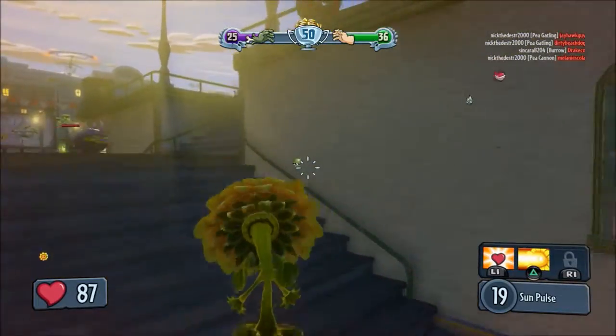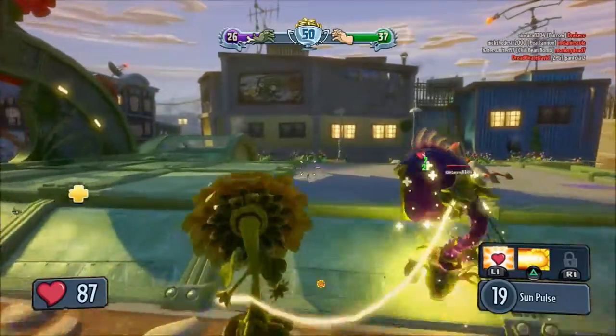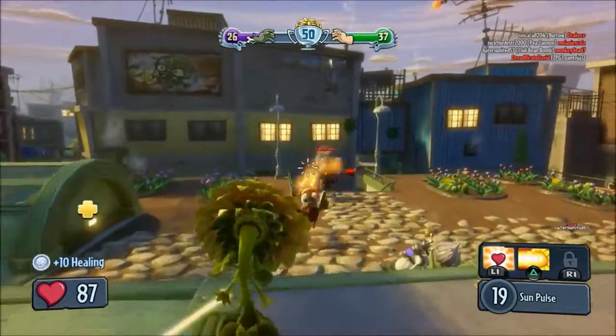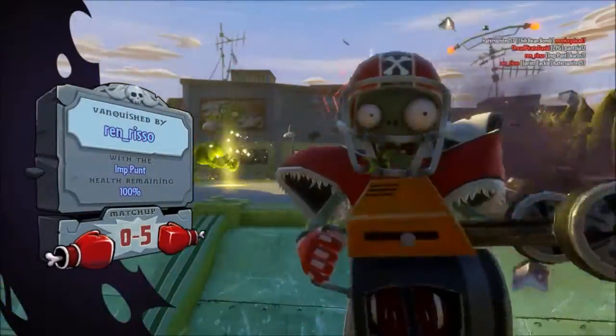I destroyed a Zombot Spying Station, which I guess is good for the enemy in Boss Mode. Finally I see a Scientist — that's a first in this round. This is a bit unfair.